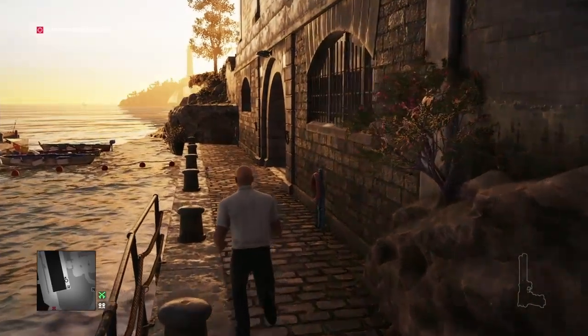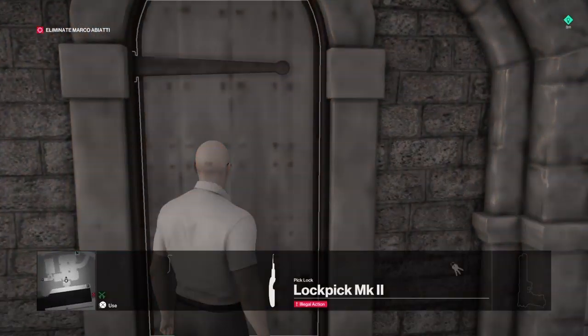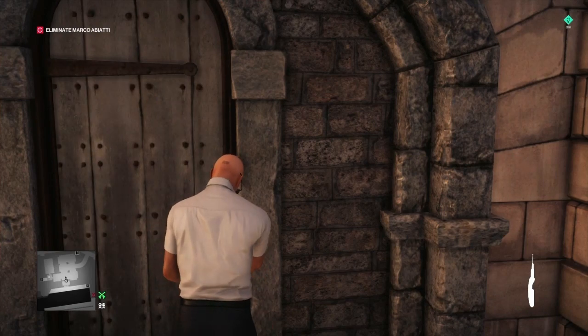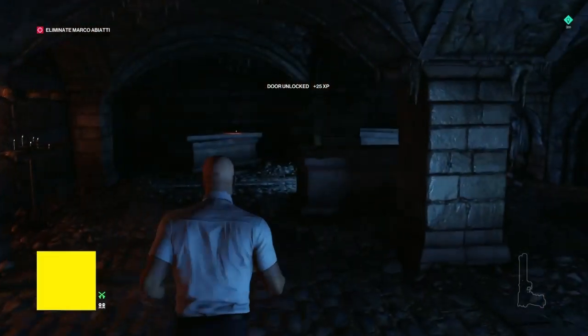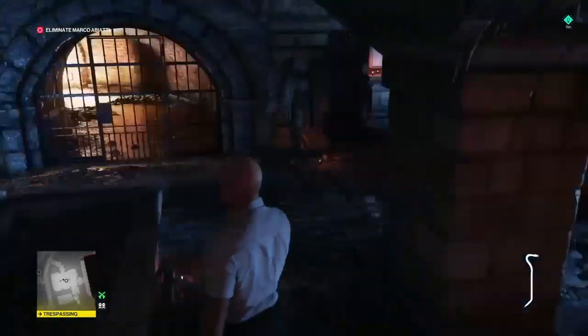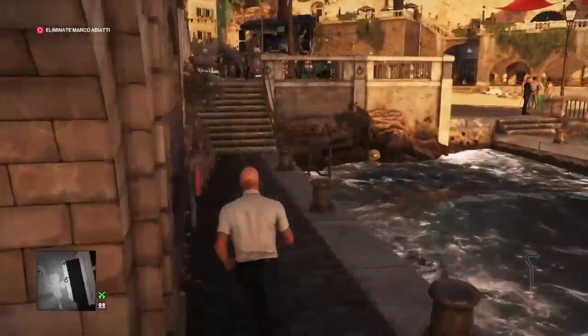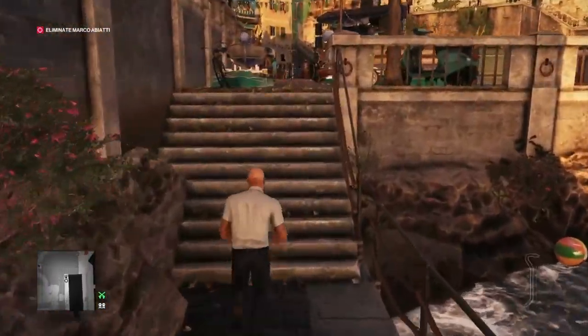Right off the bat, from the start we're going to make our way into the crypt under the church. We're going to lockpick the crypt door, make our way inside, and retrieve the crowbar that's in the tomb. Then from here we're going to make our way back outside and head over to the mortuary toilets area.